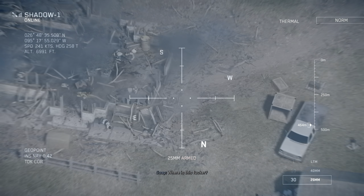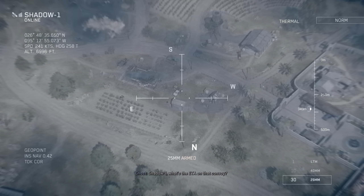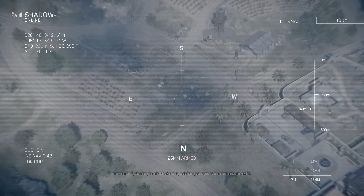Where is this fucker? He has to be in that compound. Shadow One, what's the ETA on that convoy? Zero-seven, convoy is six clicks out. Advise you to step it up, secure exfil.